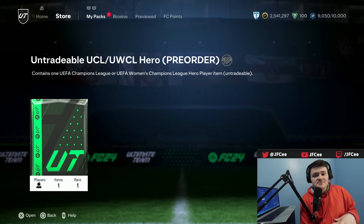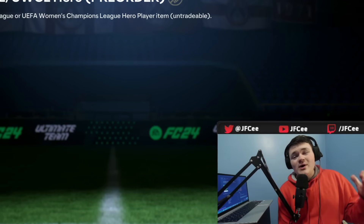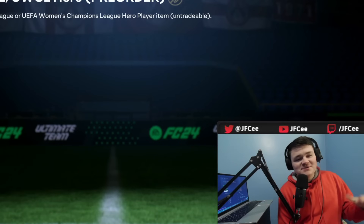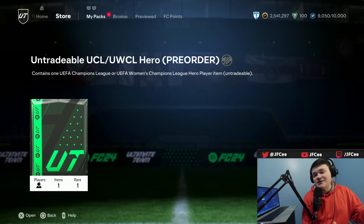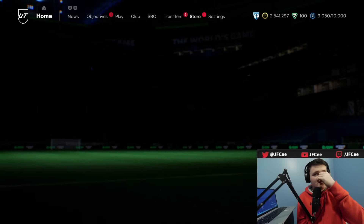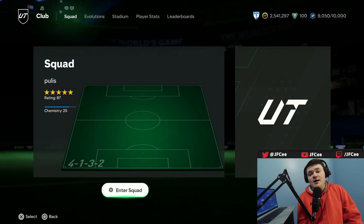Thunderstruck Team 2 looks like is not going to be a thing, and we're going to get another new promo called Radioactive. The card design has leaked, and I'm not going to lie, it doesn't look great - the card design kind of looks like my hairy ass. Now maybe it'll look a lot better when we see it actually in-game. We've got our hero packs, I'll open that for the end of the video, so stick around for that if you want to see it. We got some actually pretty decent skill moves and weak foot boosts on those cards.